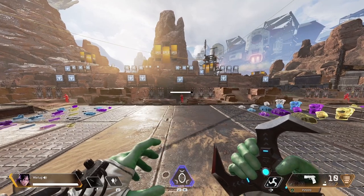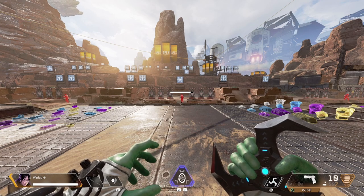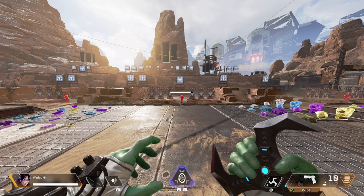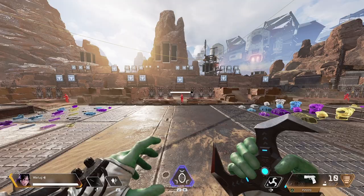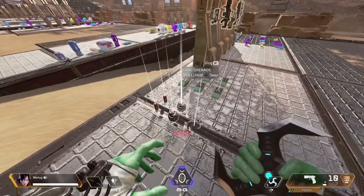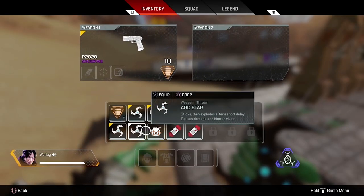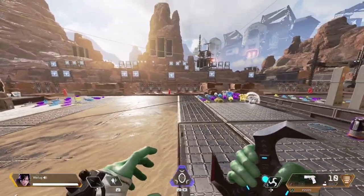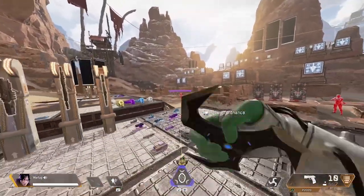It has the longest detonation time at 4 seconds, which is enough time to get away if you notice it's at your feet. Otherwise you're going to take probably the most damage out of the three throwables. To avoid this, you want to keep an eye out for the grenade icon at the bottom of your screen. I know that's tough when you're in the middle of a heated fight, but the grenades do so much damage.